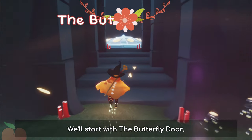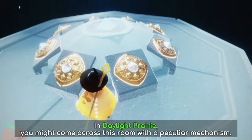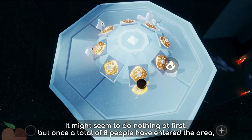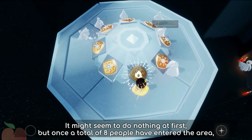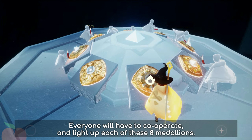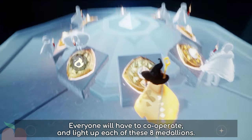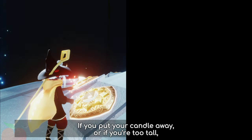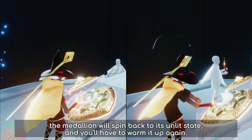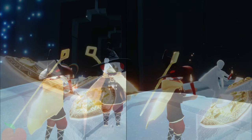We'll start with the Butterfly Door. In Daylight Prairie, you might come across a room with a peculiar mechanism. It might seem to do nothing at first, but once a total of 8 people have entered the area, the medallions in the structure will activate. Everyone will have to cooperate and line up each of these 8 medallions.